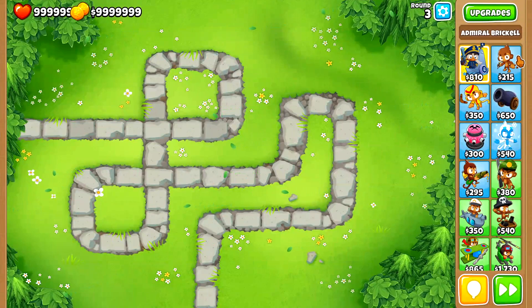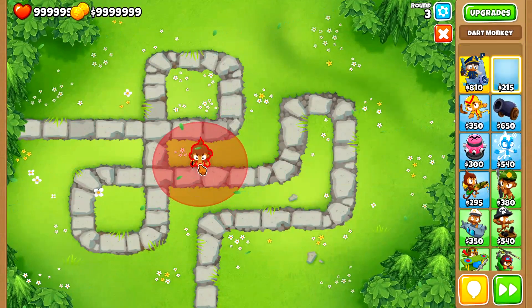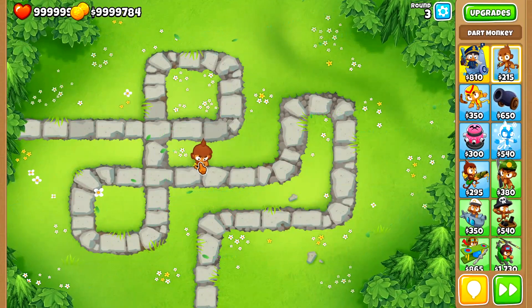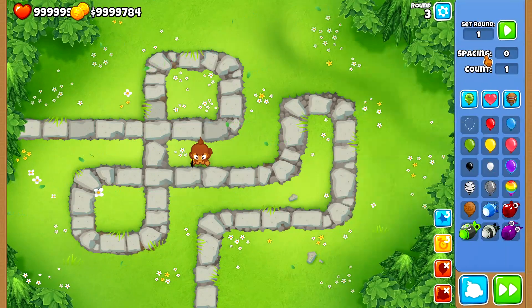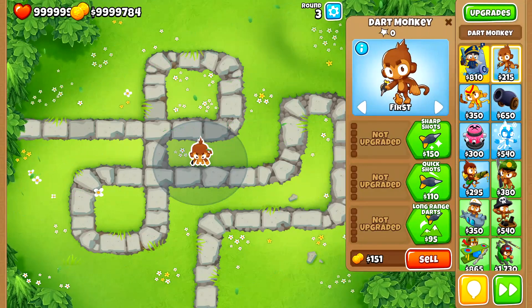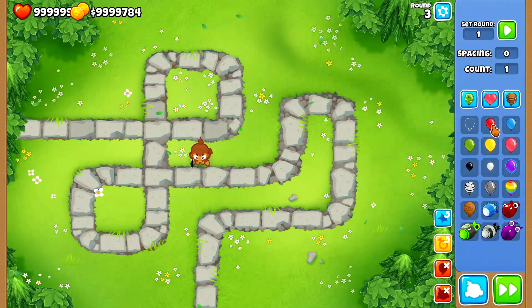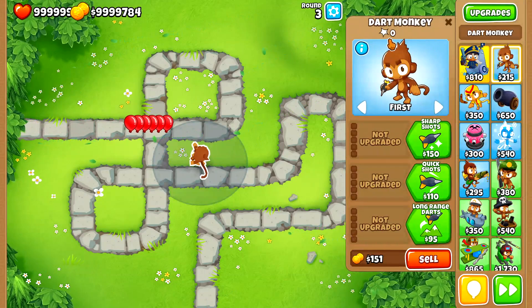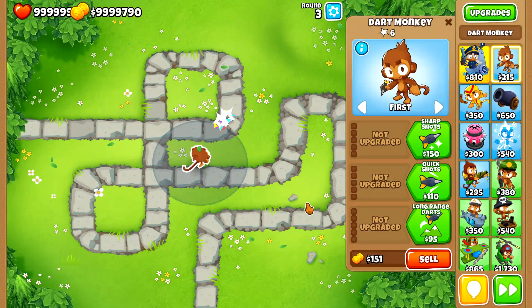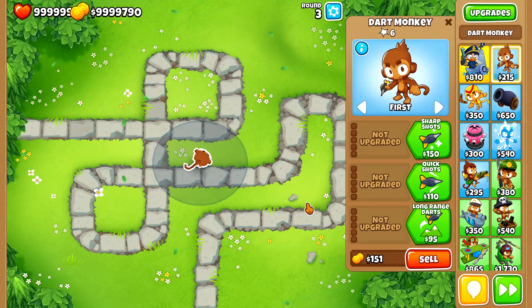I'm going to begin with the 000 dart monkey. What I initially do is going to be kind of obvious, but it's going to get interesting quickly. I've put down a 000 and sent a few red balloons to watch what happens to the pop count. It's doing 2 damage per shot - that's 2 balloons per shot and 1 layer of damage per shot.